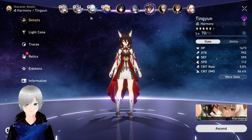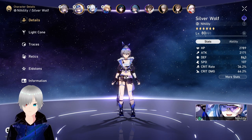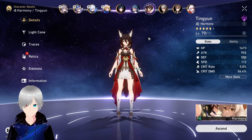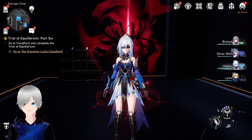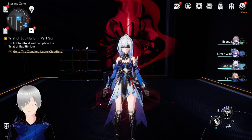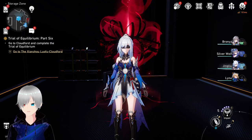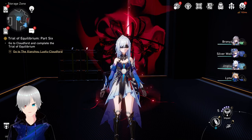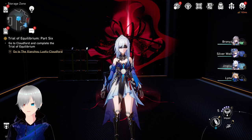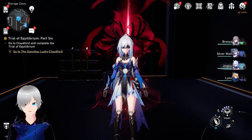Instead of a Nihility unit, you can use Tingyun, and I think that's a better option. One big plus point with Tingyun is that you don't have to use the Energy Regeneration rope on Jingliu — you can skip it and use Tingyun's 50% damage buff. Without the ER rope, you get extra damage bonus from that slot, making it much easier to play.